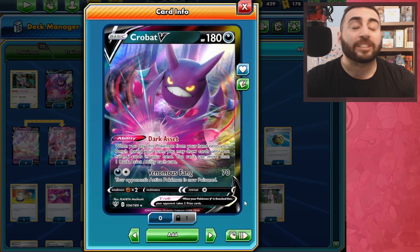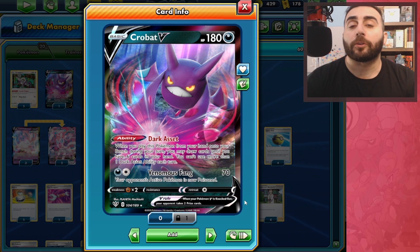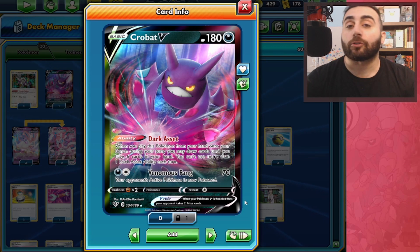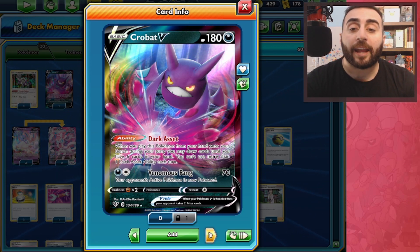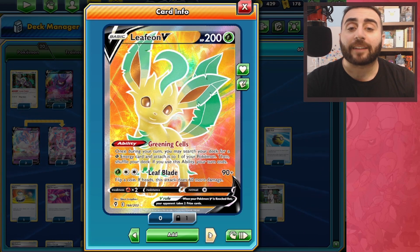Crobat is another staple card everybody knows — it's a dark type with the Dark Asset ability, which when you play it from your hand to your bench, you get to draw until you have six cards in your hand. We also have Rapid Strike Urshifu VMAX and Blaziken V and VMAX.